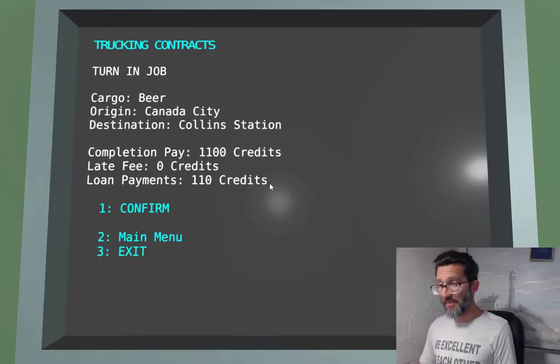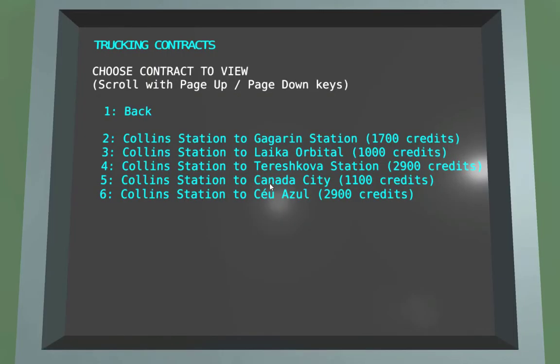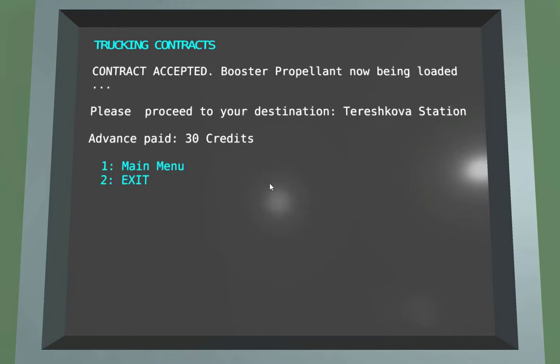I'm going to go ahead and turn in this job — a load of beer to Canada City. While I'm here, let's pick up another job, because we're not just heading to Lua, we're also going to get home. We haven't been to Tereshkova yet — 2,900 credits. Hit accept contract. Let's go ahead and refuel.